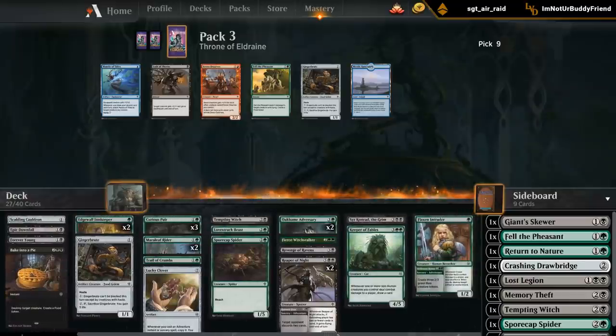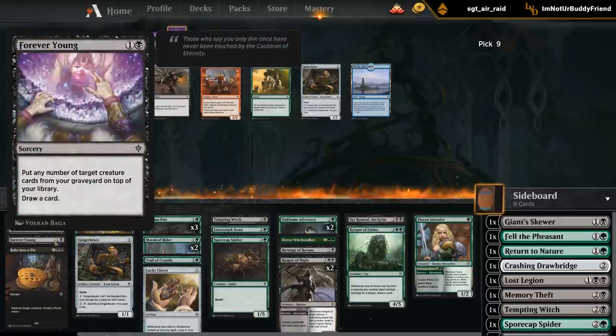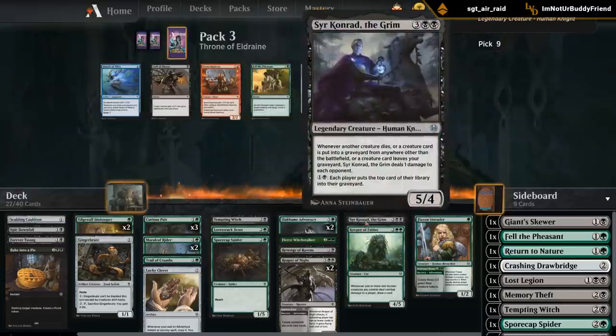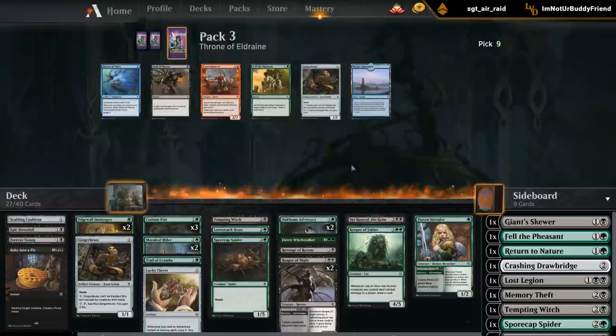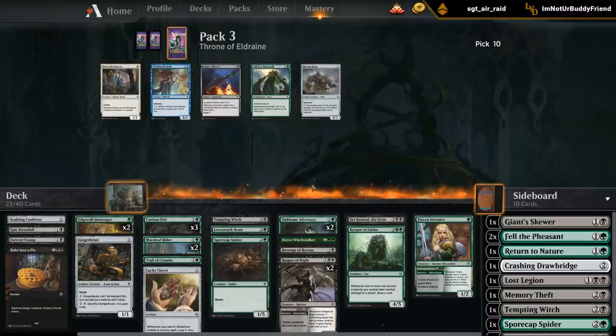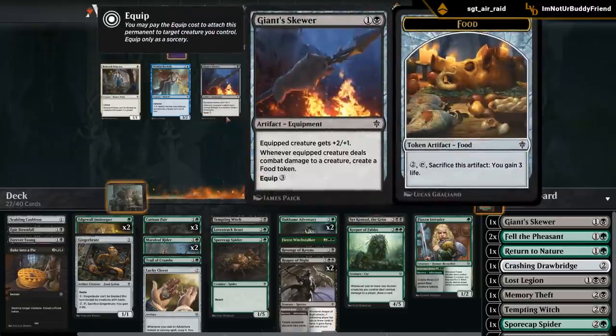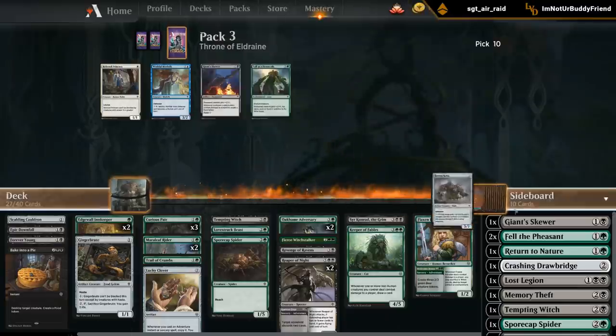Looking at our actual curve - possible I should shave one Reaper, but it's very good with a Lucky Clover. We should be careful because the Innkeeper is not a may ability, so there's a small chance we end up decking ourselves before we kill the opponent. That's also where Forever Young is important. We've got ways to close out the game - Lucky Clover plus Intruder can definitely close things out. Given how difficult these cuts are, I don't think I'm ever going to play two Gingerbread Cabins, so might as well take the Fell the Pheasant for the sideboard. Don't think we'll need Roving Keep. I'll take the Keep.